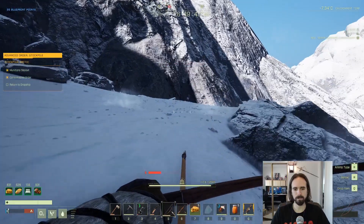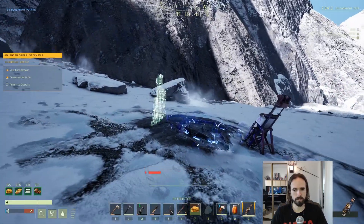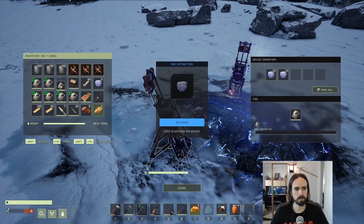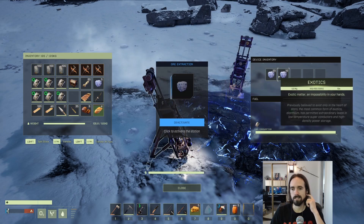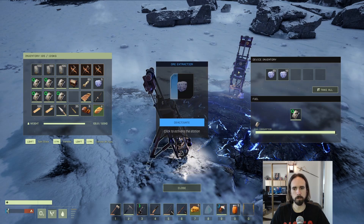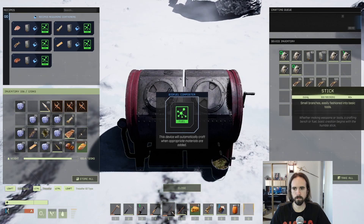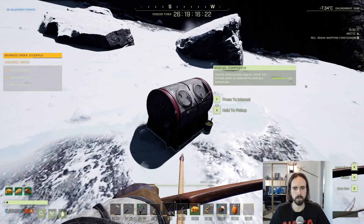Number seven: if you completed the Payday extraction, you now have access to mine exotics directly out of the ground using extractors. These veins have a chance to have one to three snappable locations for ore extractors, which definitely speeds up the process. More extractors means bringing more cans of biofuel, but since the biofuel composter doesn't take damage from being outside, you can bring it along and set it up right next to the deposit to refill the cans as you go.